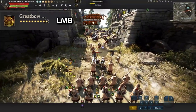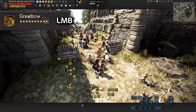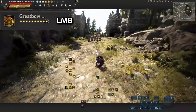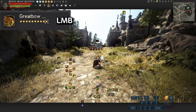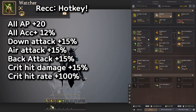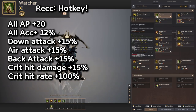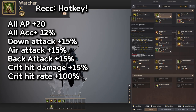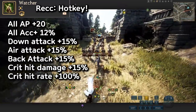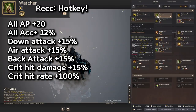Now for awakening — my favorite part. Great Bulb of Light is super easy: just press C to switch between bow and crossbow. If you're out of mana, use the Great Bulb training which is just left click — it refills your mana really fast. Make sure you hit the enemy or you won't get MP. Watcher I like to put on a hotkey like Caps Lock. It gives All AP plus 20, All Accuracy plus 12, and bonuses to Down/Air/Back attack damage, plus 100% critical hit rate for 15% — that's your super Saiyan mode for PvP or big damage moments.